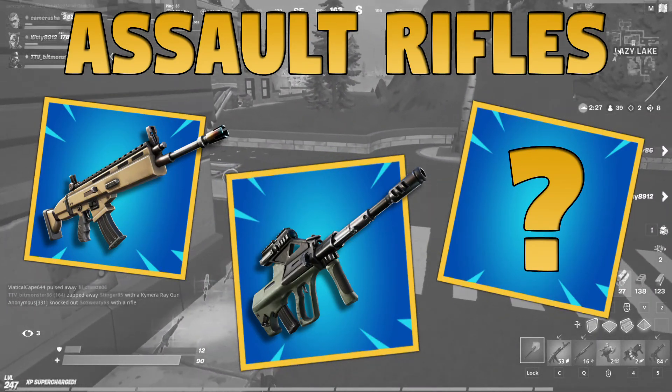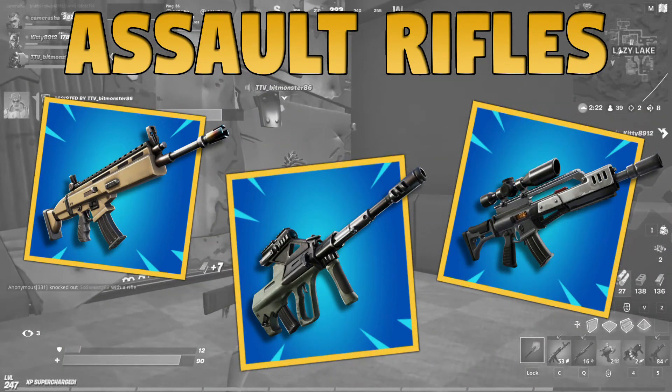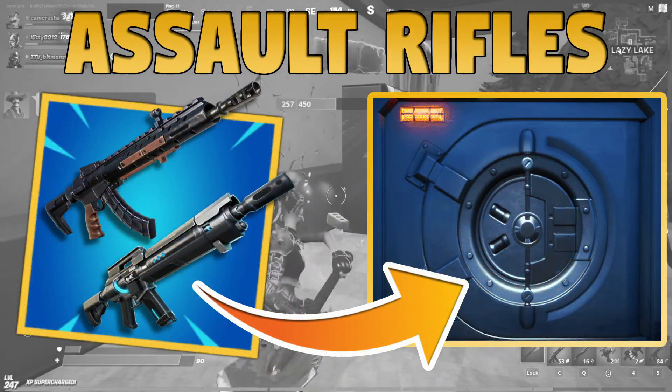And finally, we welcome back the scoped rifle. I think this gun is like the tac shotgun — it's good for players who struggle with their aim. Hitting the vault will be the heavy AR and the Pulse Rifle.